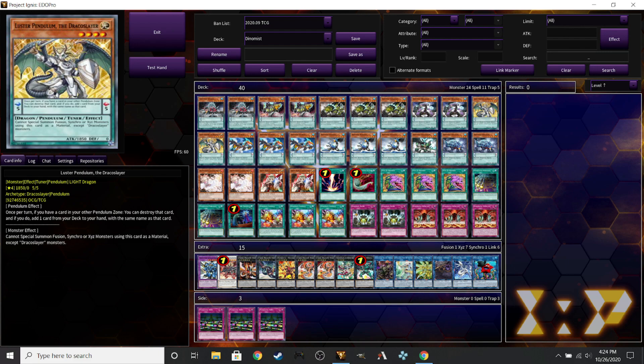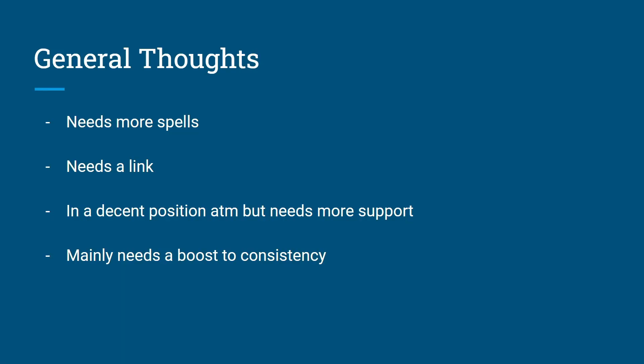Do look forward to the upcoming deck profile with duels to show off what the deck can do — and also how it can fail — along with wins and losses, because this deck can do a lot but it can also suffer a lot. So, what are my overall thoughts on Dinomists? First and foremost, I would love more spells. They have three traps — one's really really good, one's okay, and one's horrible — but they only have two spells: a field spell that's not even a Dinomist card, and that really, really good continuous spell. I would love to see something else, like a Dinomist Monster Reborn, or maybe a Dinomist Fusion — considering they can fuse with Dracoslayers, maybe focusing on the Fusion aspect. Give them a Pendulum Fusion. I'd love to see that.